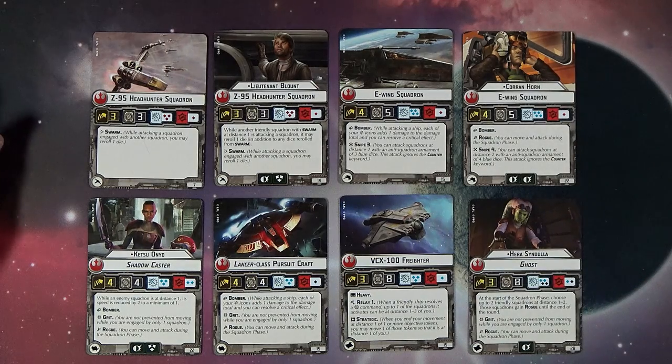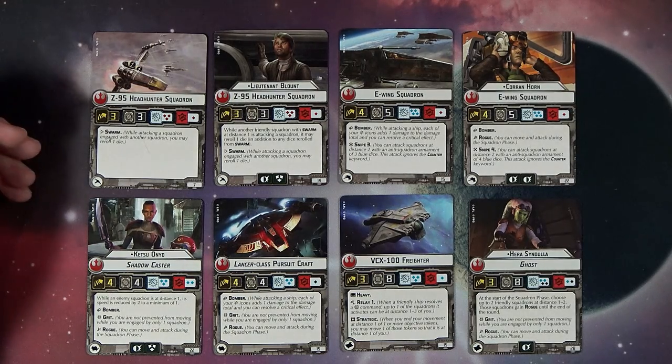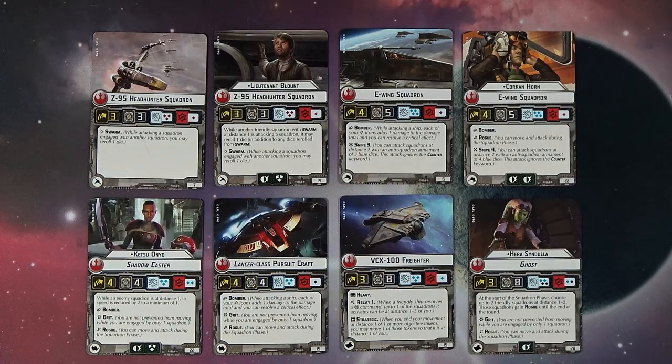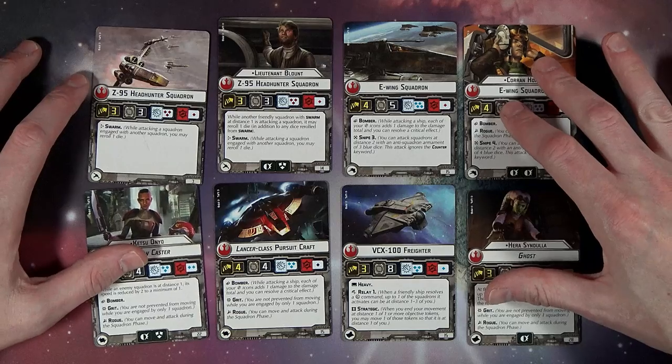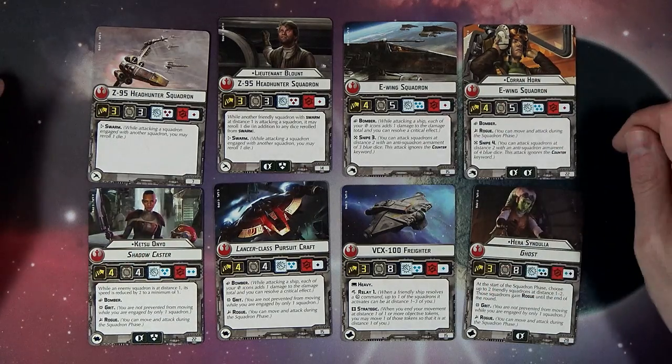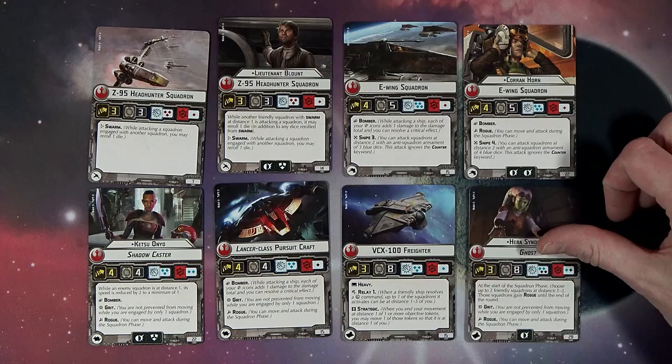Then we got Ketsu in the single Lancer class pursuit craft — Bomber, Grit, and Rogue. When an enemy squadron is at distance one, its speed is reduced by two to a minimum of one. That can be pretty crippling for a lot of ships out there. The normal Lancer at 15 points has all the same special abilities but no pilot ability.